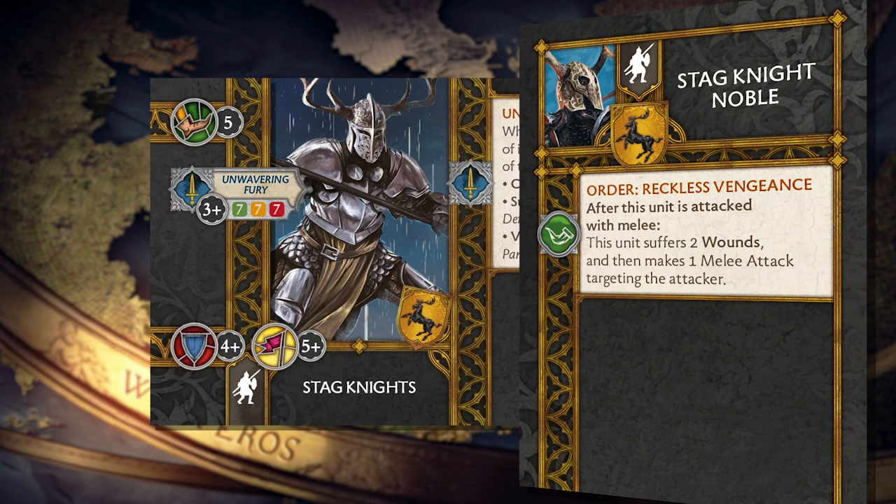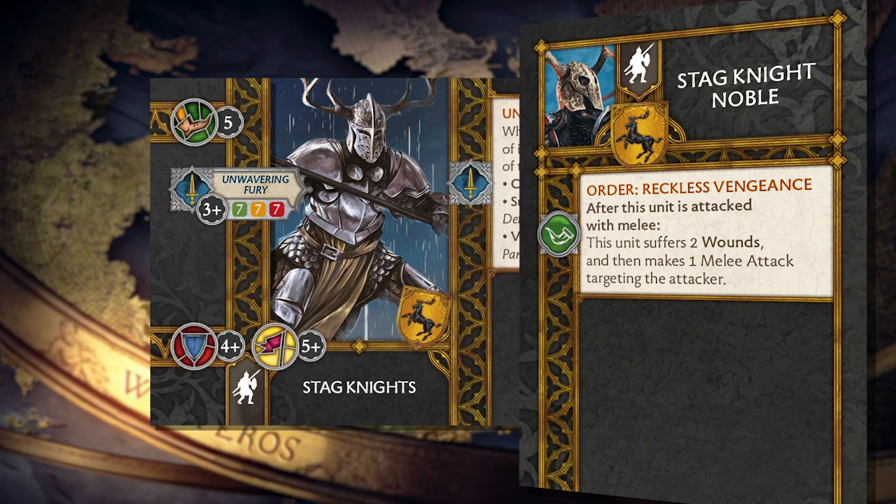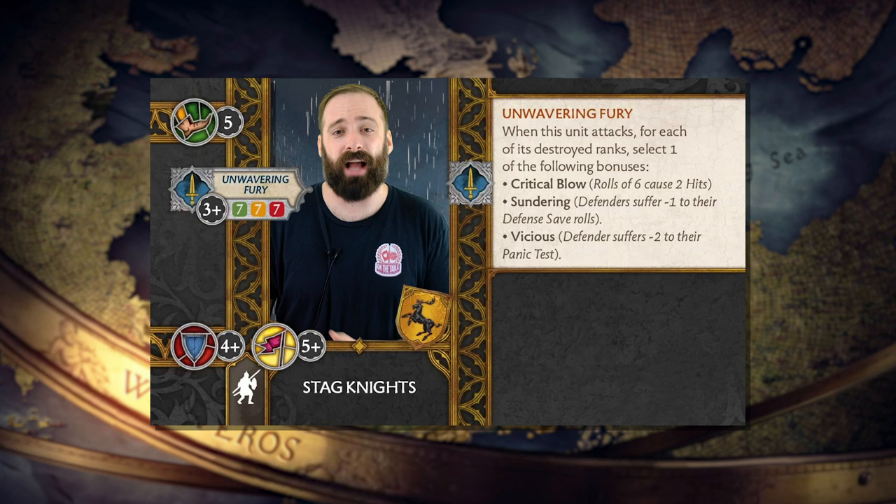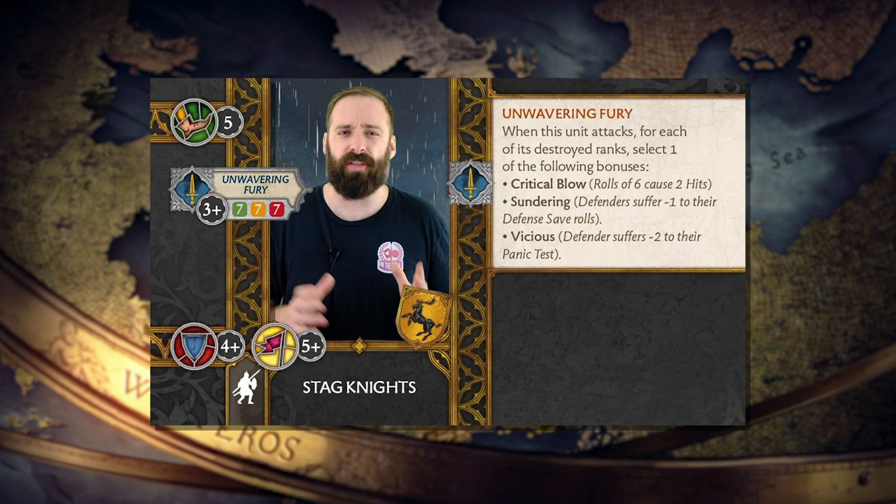With the addition of a Stagnite Noble, you can utilize their Reckless Vengeance ability to get a free attack, suffering 2 wounds, and then on your activation add the bonuses to your attack from the ranks you lost to hit — with the additional abilities of Unwavering Fury. At 8 points, they are certainly venturing into elite unit territory, and you're going to want to play tactically around them to ensure they are properly supported with tactics cards and other units to really get the most out of their potential.